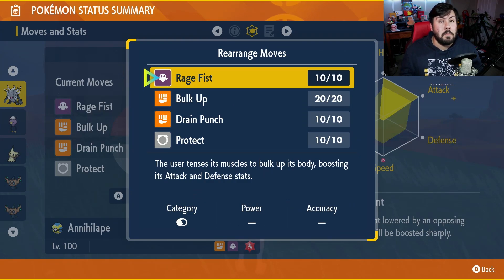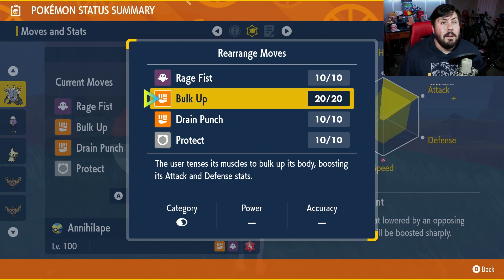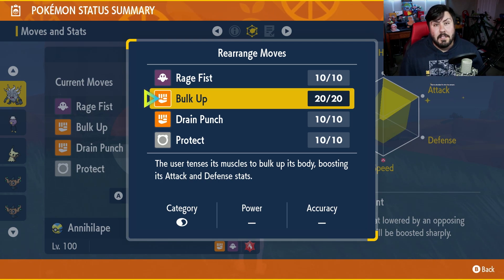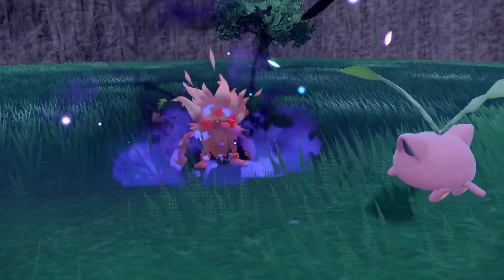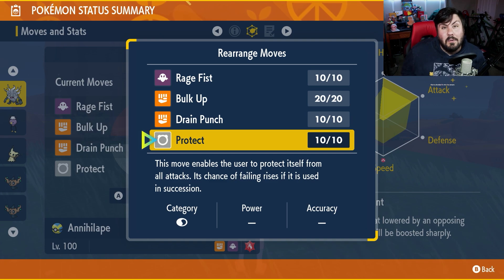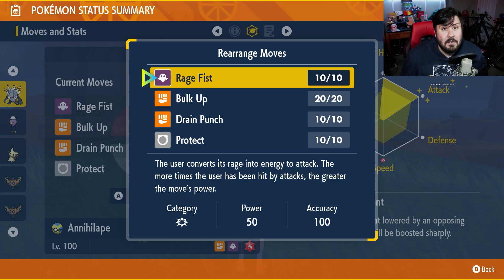As far as the moveset goes, you really only need two moves: Rage Fist and Bulk Up. Bulk Up we're going to use for the first couple of turns to boost our physical attack a little more and give Mismagius a chance to either activate Weakness Policy or Defiant. Rage Fist is base 50 power, but every time we get hit it becomes even stronger. So after two turns of Bulk Up, a Weakness Policy activation, or a stat-dropping move triggering Defiant, Rage Fist is going to have enough power to one-shot Mismagius. The other two move slots don't matter — just make sure you have Bulk Up and Rage Fist, and you're good to go.